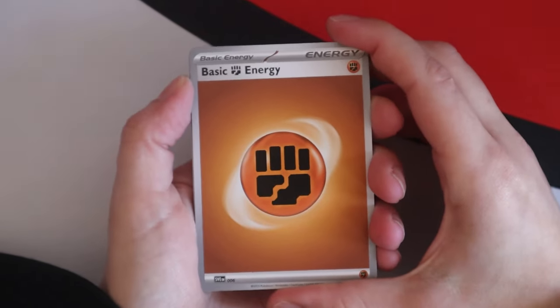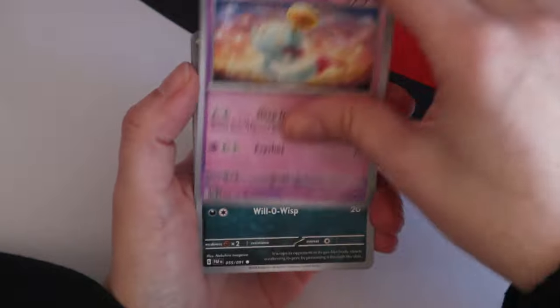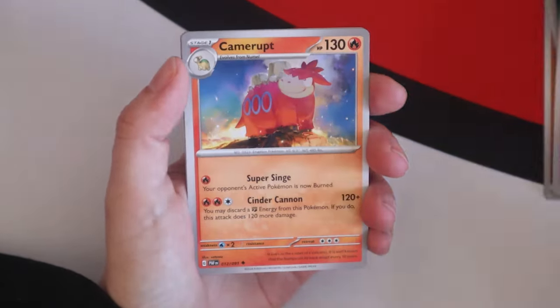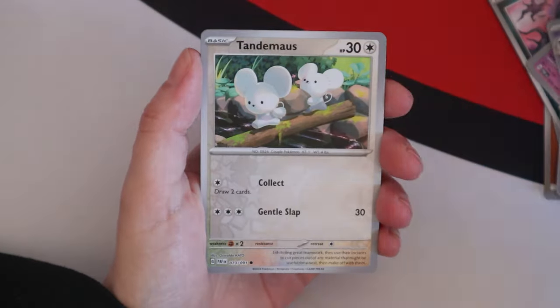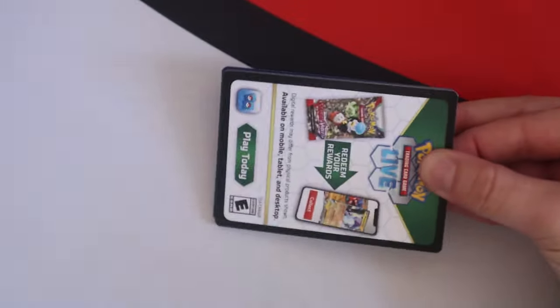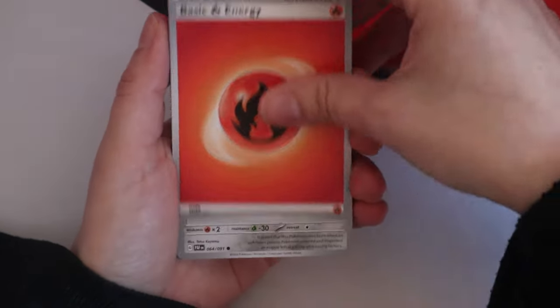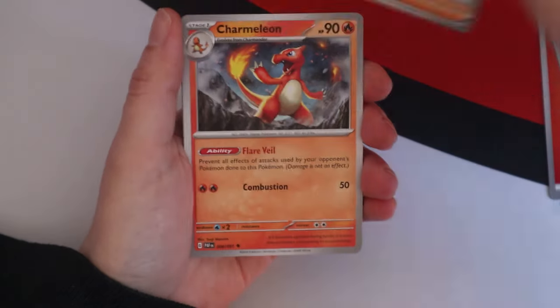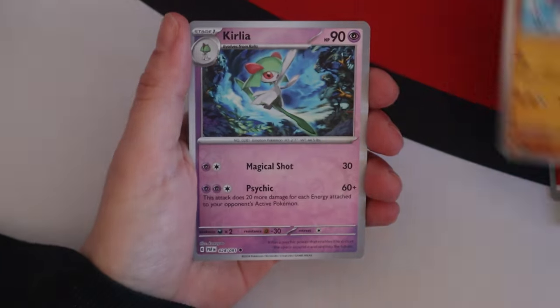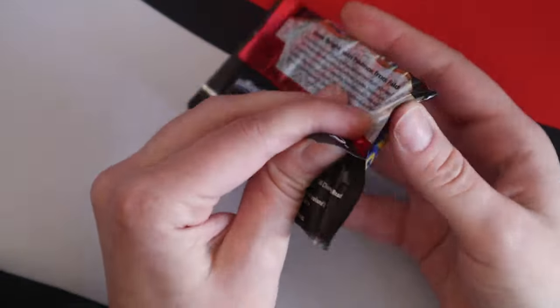We've got a few more videos left of Paldean Fates after this one. We got the tins — just the little tins though. I think there's one pack less in the smaller tins. We're not getting the bigger tins because money. At this point we're halfway through set completion, and realistically we're into singles territory because it's very unlikely we're gonna pull much more. Oh — Crisis Punch!